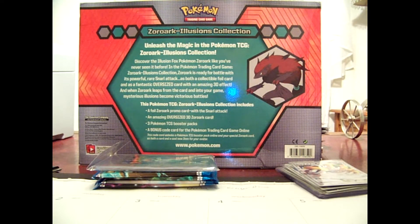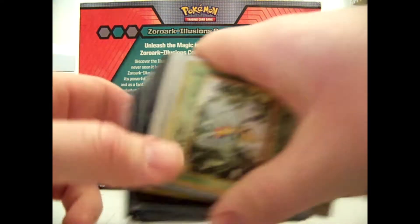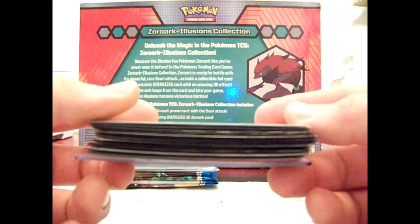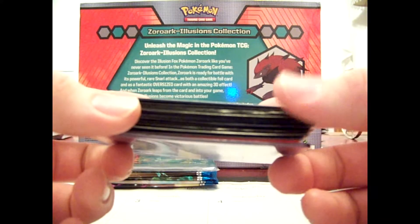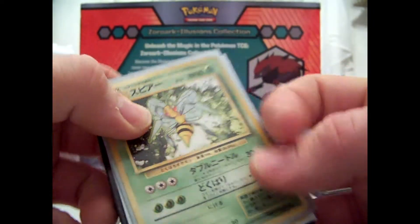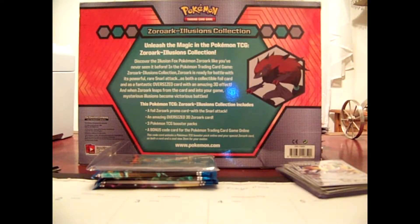I'll show you what I got. In here I'm going to go through the huge amount of E-Series 4 and 5 cards I got in Japanese. These are all the holos, there's a couple of random rares and stuff, and the commons and uncommons too.